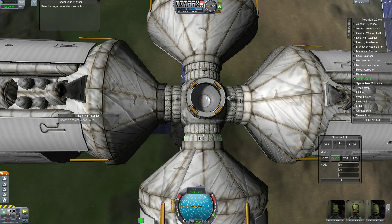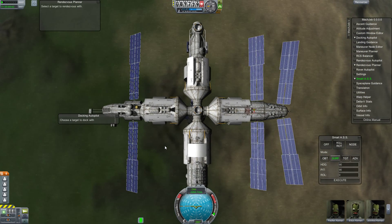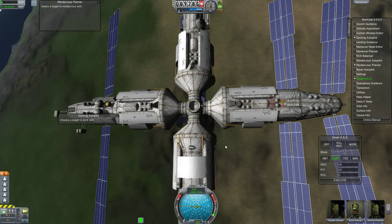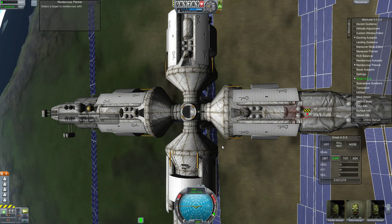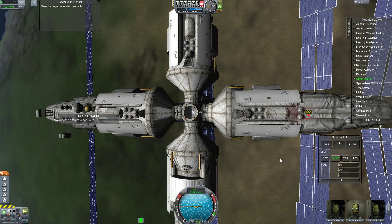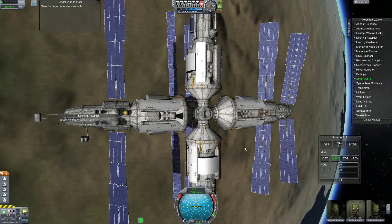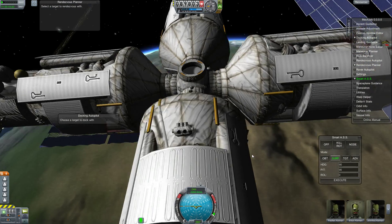I figured I would bring you the Mir space station craft files because he had to delete them because of MirSASS — he never brought it back. MirSASS is no longer needed, but the entire thing is he never brought the craft files back, so the balancing with the RCS, how the panels should be situated, and the docking ports — all that stuff wasn't really saved.